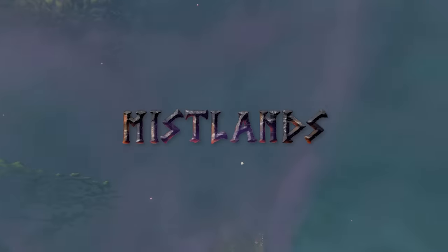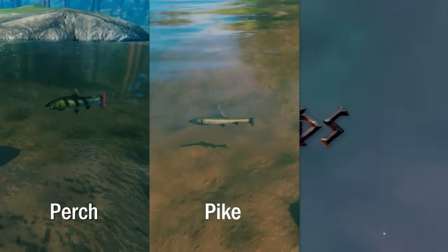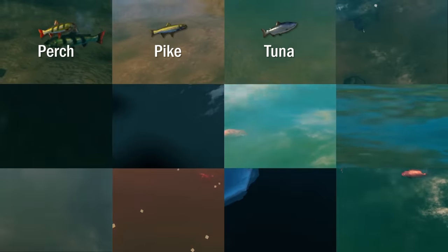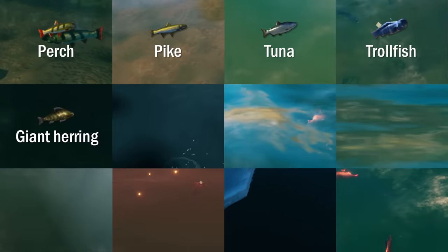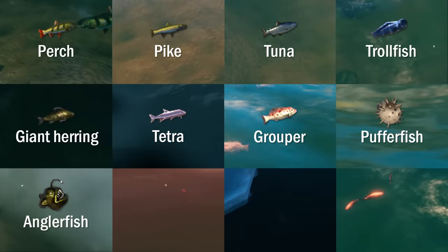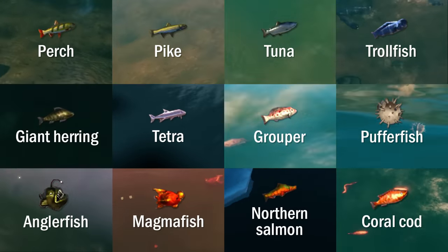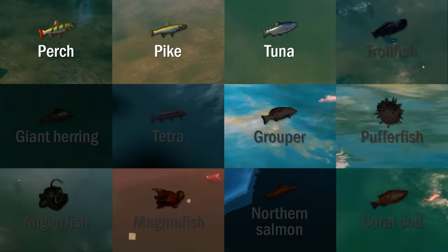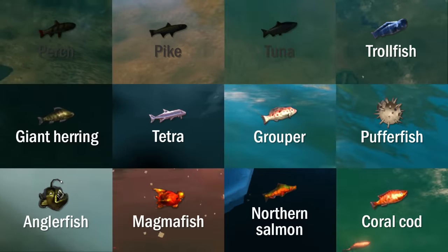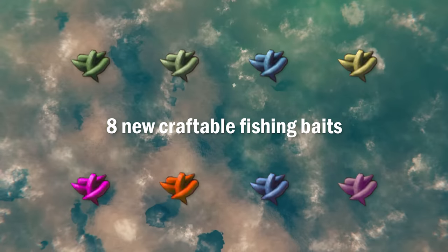Before the latest Mistlands update, there were only three fish in the game: perch, pike and tuna. Now there are 12 total types of fish, including trollfish, giant herring, tetra, grouper, pufferfish, anglerfish, magmafish, northern salmon and coral cod. While perch, pike and tuna can still be caught with the basic bait from Haldor, the nine new fish types can only be caught using one of the eight new varieties of craftable fishing bait added to the game.